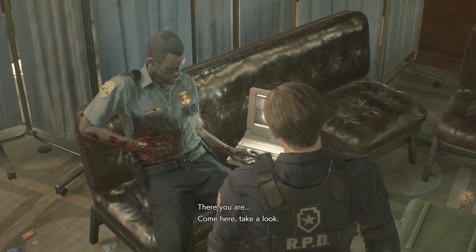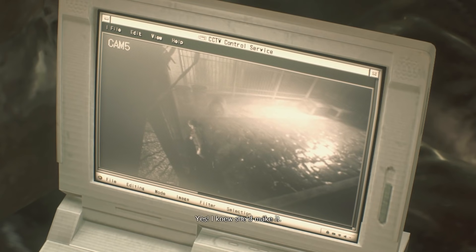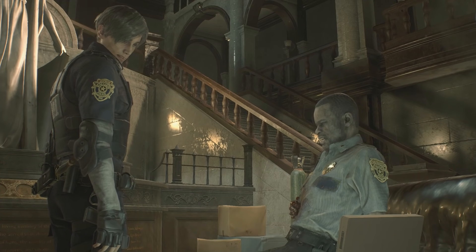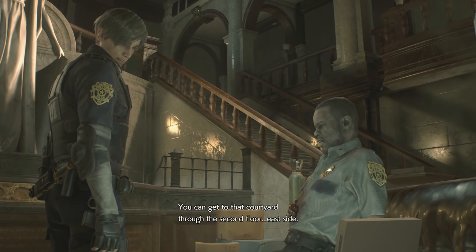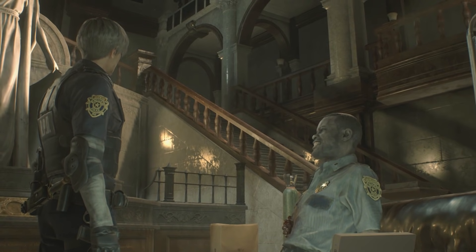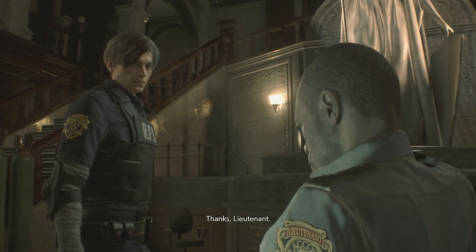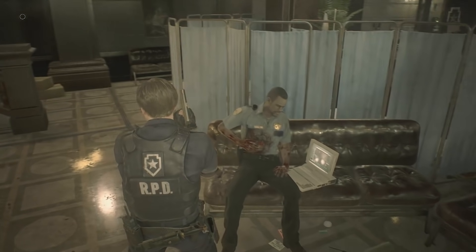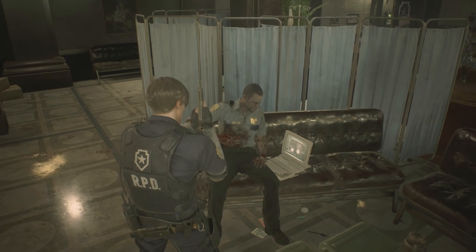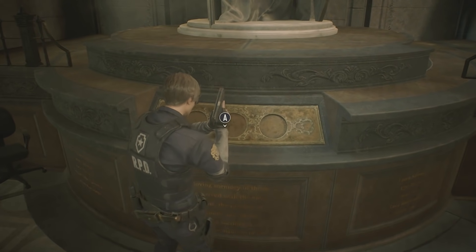There you are. Come here. Take a look — yep, that's a computer. He looks like me at three in the morning. Just slowly typing keys in. You can get to that courtyard through the second floor, east side. Do you know her? Yeah, I know her for like five seconds and then we got split up again. Thanks, Lieutenant. Would you like an herb? You're not looking so hot. You need a first aid spray. Spray him, Leon! You're a jerk.